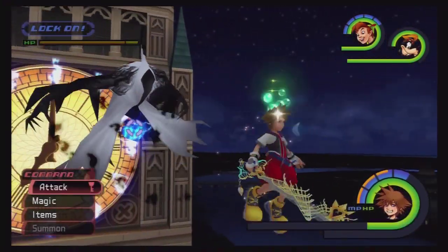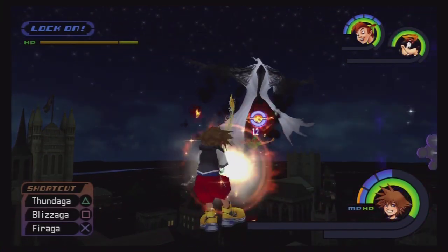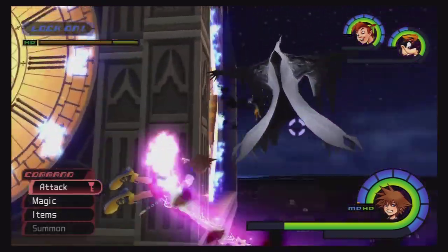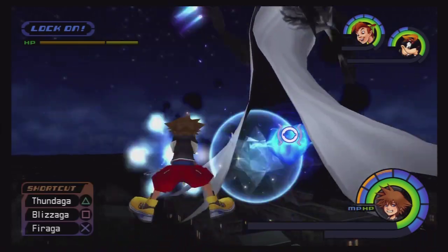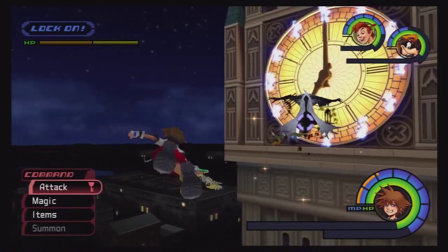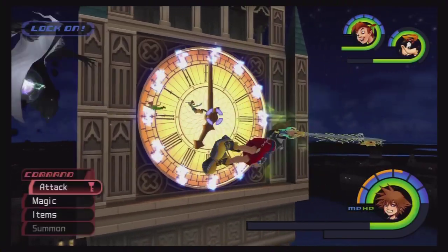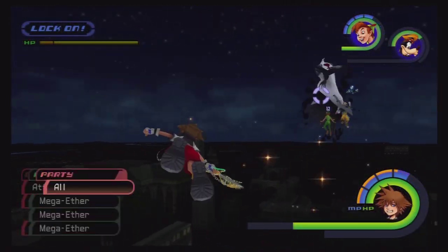I'm going to throw a Mega Potion out there for us — wasted MP. We're also going to use a Mega Ether and throw another Curaga on Sora, because the Phantom has this ability that I absolutely hate. We can physically attack him. Just keep moving and be sure to throw a Stop on the clock every so often. He's got a physical attack — throw another Curaga on Sora and a Mega Ether.